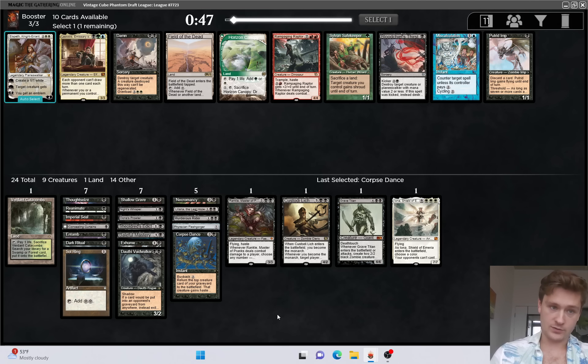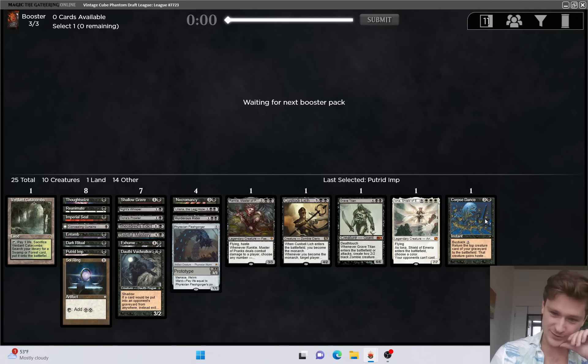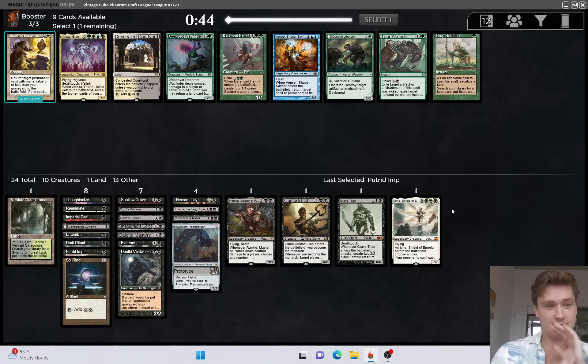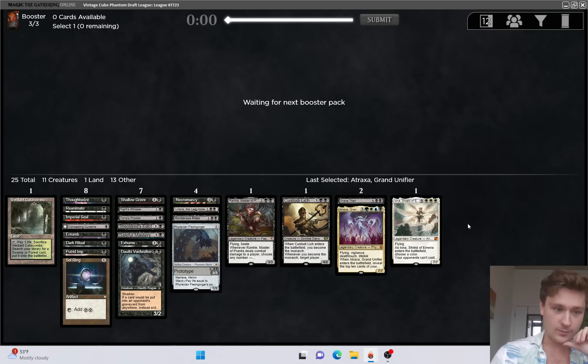There's a Putrid Imp - I'll take the Imp. Good pickup. Come on, Grizzlebrand. Come on, Atraxa. Come on, Archon. That is beautiful! This makes this deck so much better with Entomb. Wow - this deck is officially incredible now.